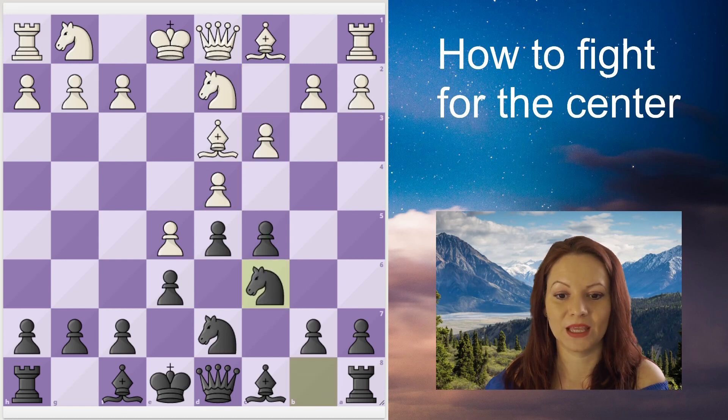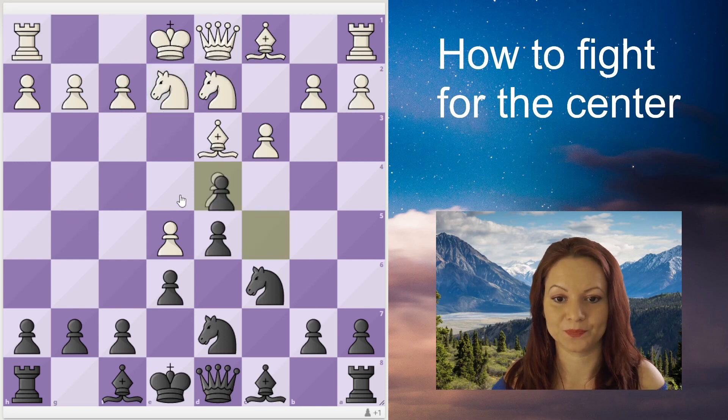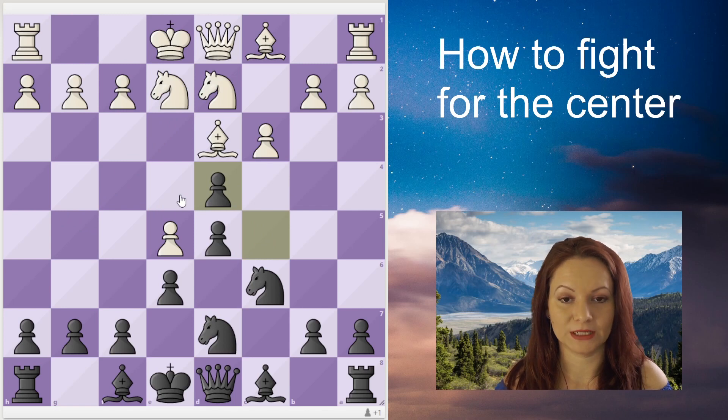White develops the knight on e2, which is a very flexible movement because it leaves the pawn's way open — the pawn could go to f4, and the other knight could go to f3, opening up the diagonal of the bishop. Black will take on d4 and eliminate the tension in the center, leaving White with a weak pawn on d4.